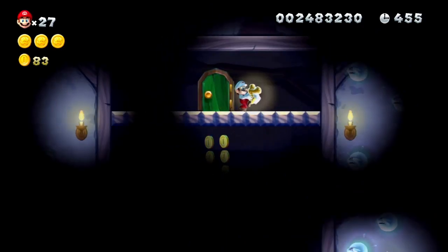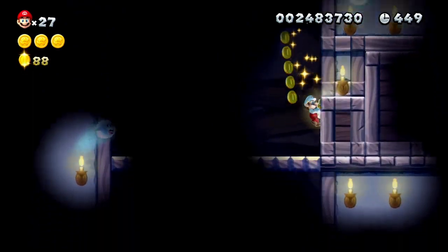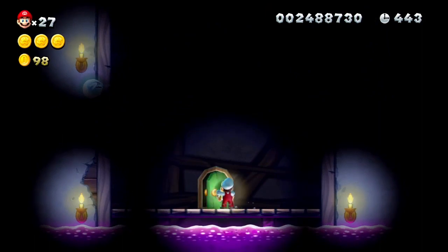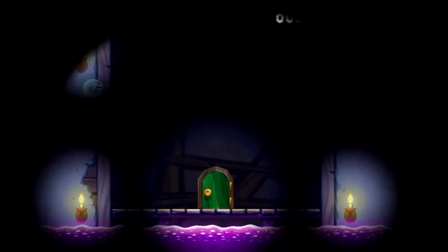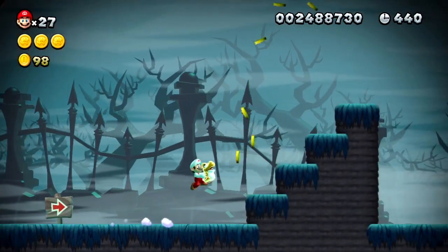Now we are in here, and you're going to want to stay to the right — trust me on this one. Stay to the right, because through here is star coin number three. I know I already got it, but I forgot to hit record last time. Now we can head through this door. I can't believe I forgot to hit record last time, but regardless, there you guys go — how to get the third star coin.